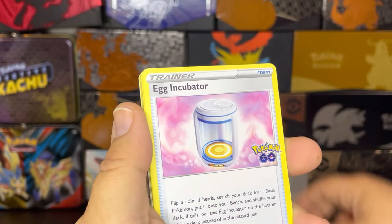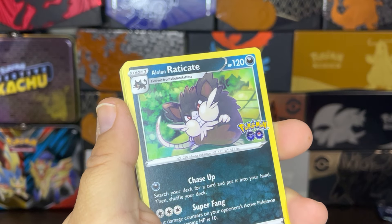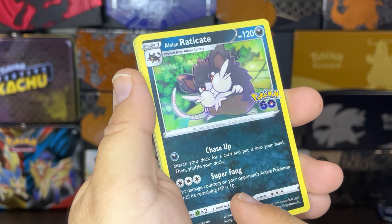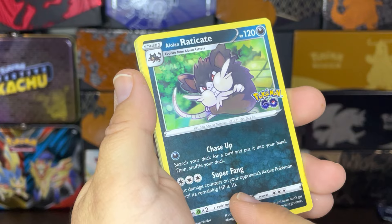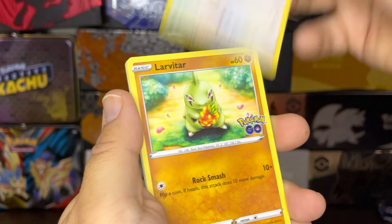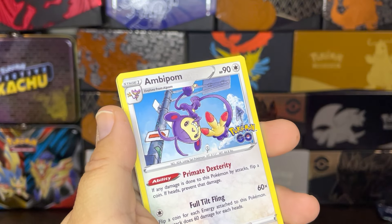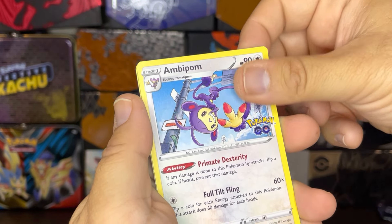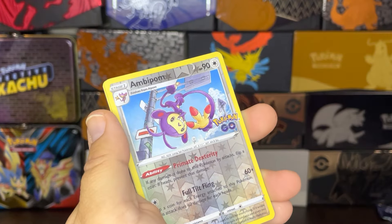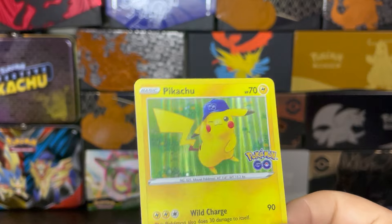Aridawn starts us off here. Another Egg Incubator. A Solrock. A Alolan Raticate — this is going to be an actual great card when it comes to tournament play, especially with that Super Fang, leaving your opponent's active Pokemon with only 10 HP. That's going to see a lot of play. We have a Tranquill, a Larvitar. A Natu. An Ambipom — nice. Oh look at that, back to back — that happens a lot to me.